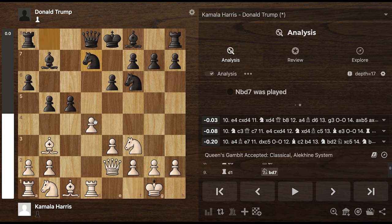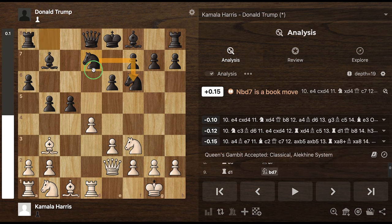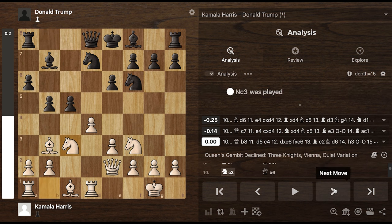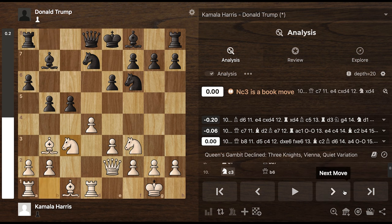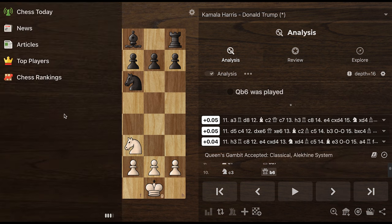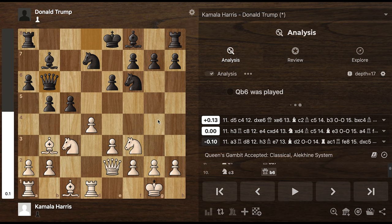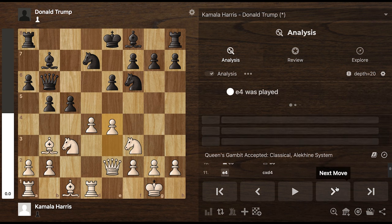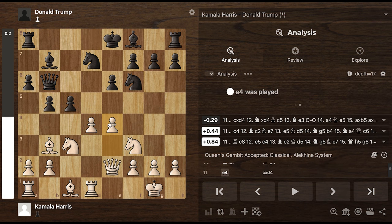Trump decides to move the knight here. It's a knight support, but also now the queen can move out of the way. Another developing move by Kamala. Kamala is playing very, very, very positional. Trump is being a little bit more aggressive. But as of now, look at the score - they are pretty much even. Trump has this queen move right here, probably planning attacks along this diagonal. Now Kamala takes more of the center.